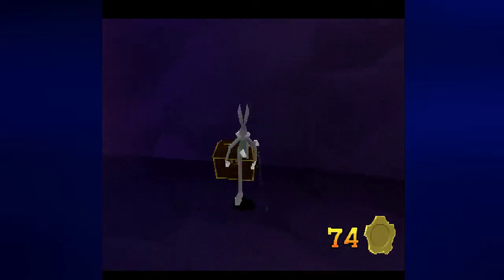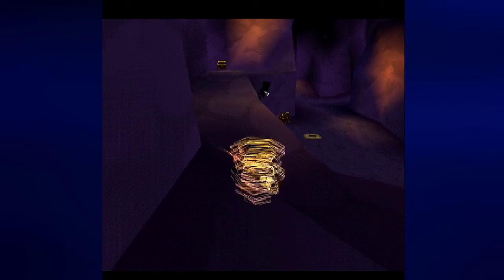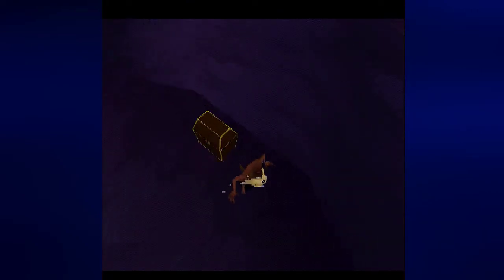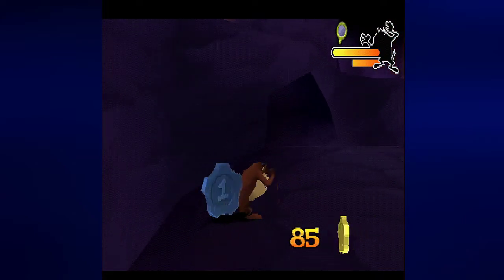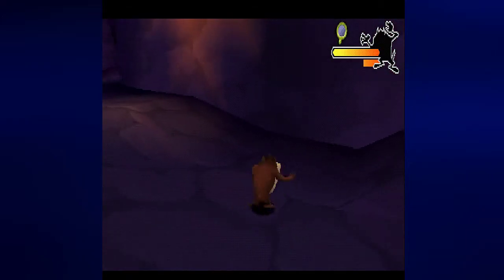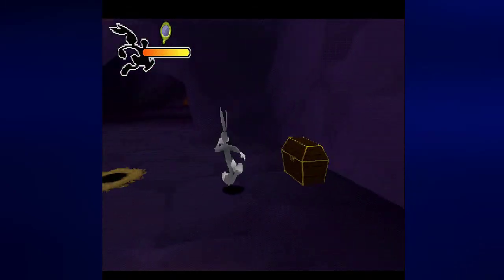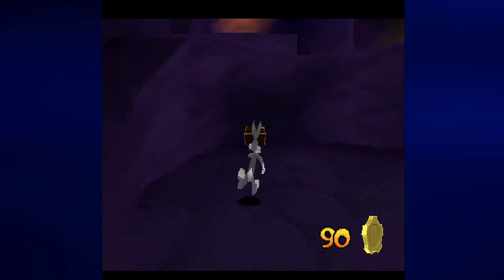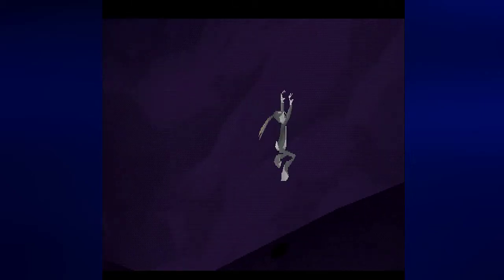Here's another thing that we'll need Taz for. Let's go ahead and call him with R1. What you need to do for this particular part is hit the guy before he can drop down. And I don't know why I couldn't hit that guy before he could drop down - that's what you're intended to do.